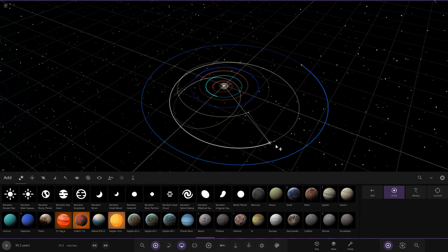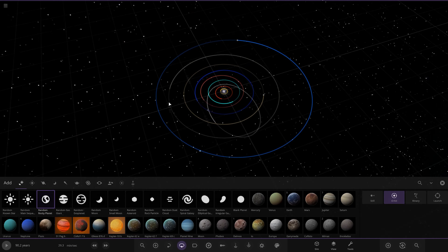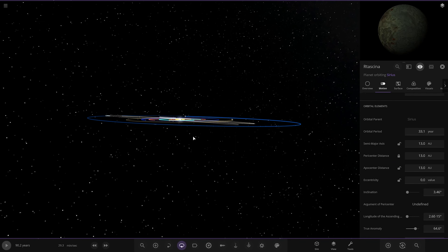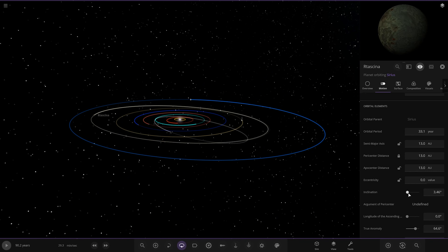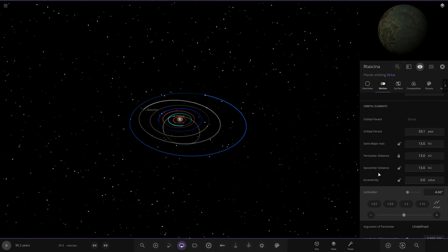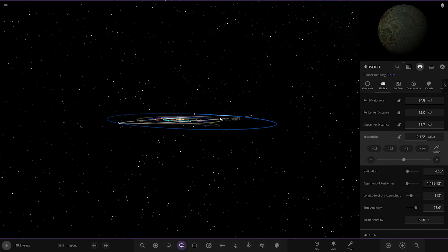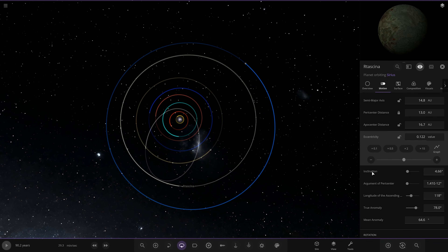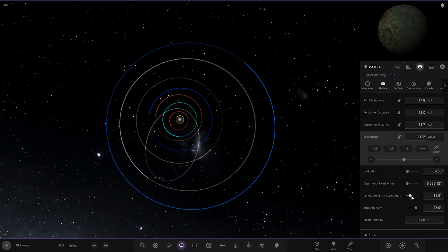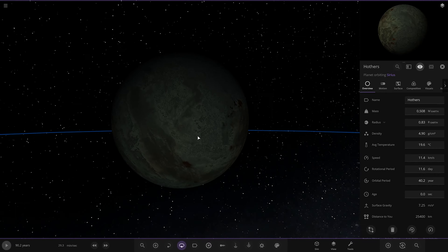Maybe a slightly more eccentric or elongated orbit as well, just to match because we have got that dominant gas giant nearby. So random Rocky — we're going to place you roughly there. Maybe slightly inclined as well, just to represent a more harsh, unstable kind of orbit being close to the gas giant. We're going to give it a slight tilt — somewhere like that, so it's off the main plane as well. And then eccentricity — I want to give you a slight eccentric. Then I just need to rotate it round. I think that's looking good — somewhere like that would be fairly well. We'll call it Hoffers.